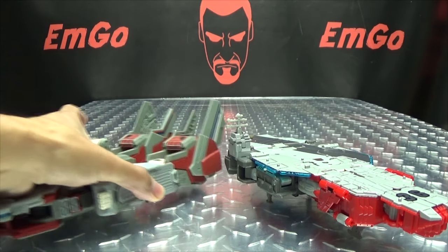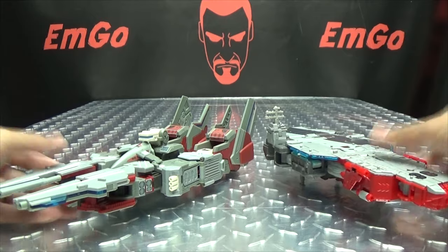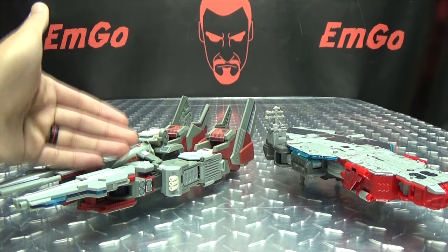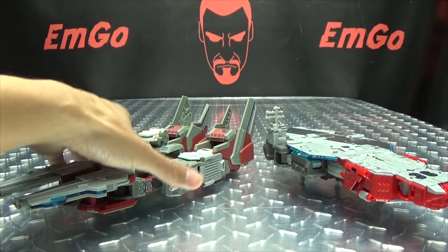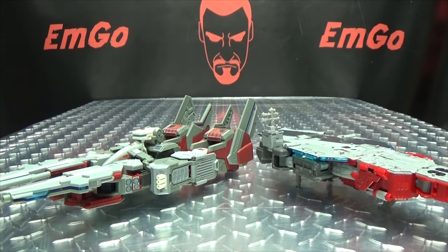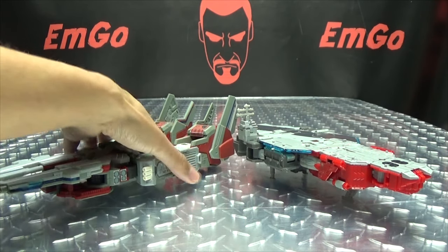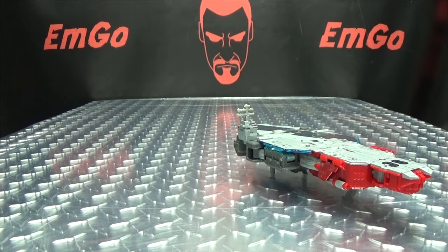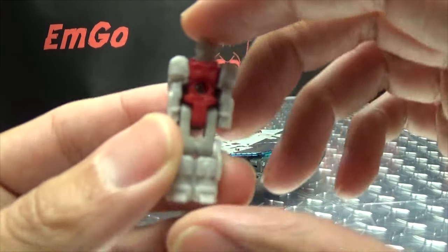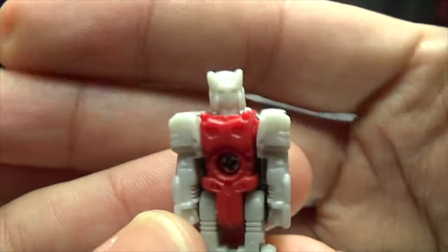Here he is with Fans Project's version of Broadside in his carrier mode — or what they call the cruiser mode. You can see how they look together. He does include his Titan Master Blunderbuss. I love saying Blunderbuss — because Blunderbuss.